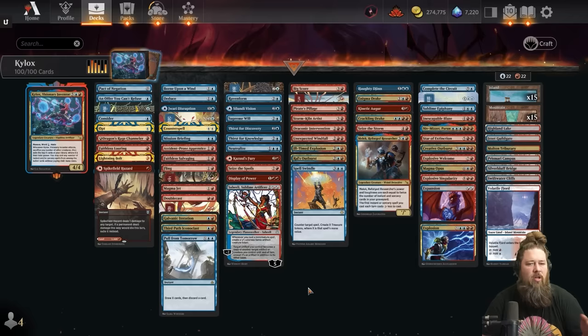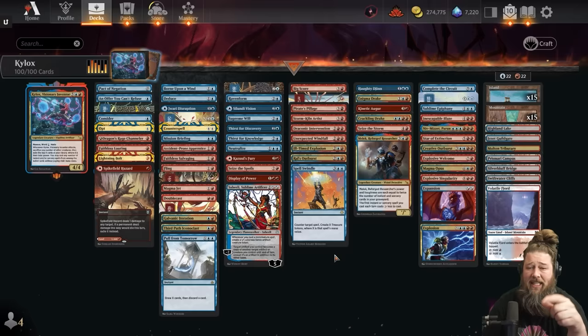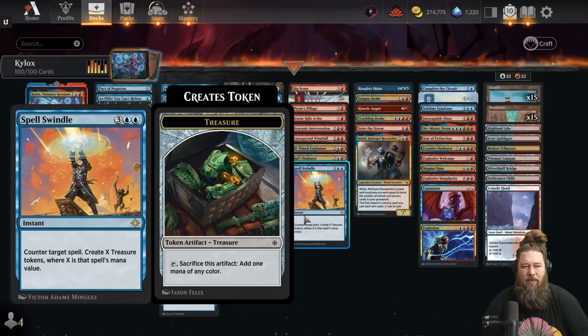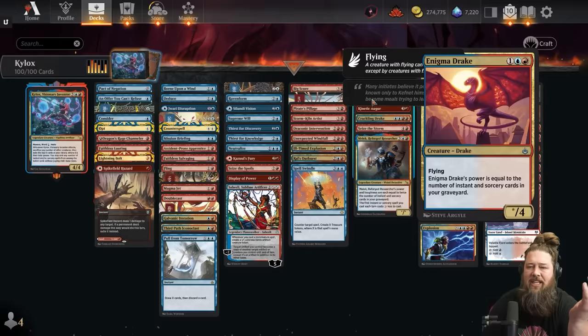Step two is ramping, mostly with treasures. We have Seize the Spoils — a looting effect that fills our graveyard, is a spell for Kylox, and makes a treasure. We have Unexpected Windfall, Pirate's Pillage, Big Score for two treasures plus card draw, and Spell Swindle — if we counter a big spell we make a ton of treasures. Our payoff creatures have power and toughness equal to the number of instants and sorceries in our graveyard: Haughty Djinn, Enigma Drake, Kinetic Augur, Crackling Drake, and Seize the Storm which makes a token that does that.